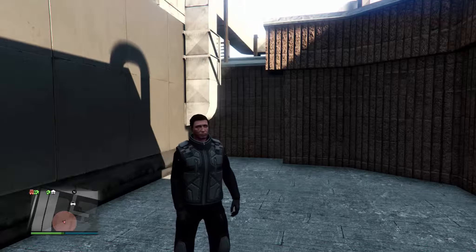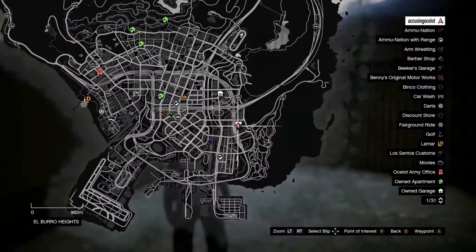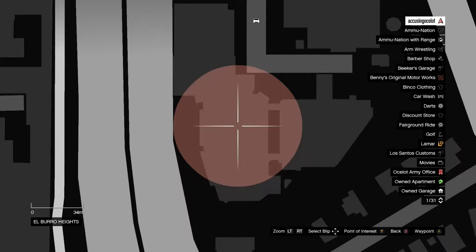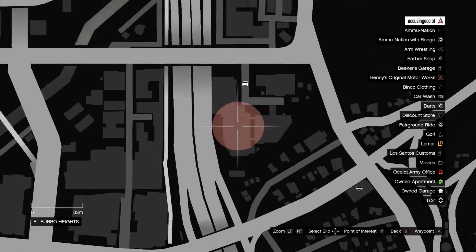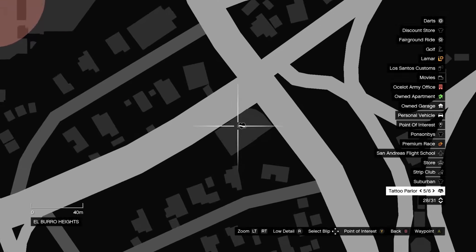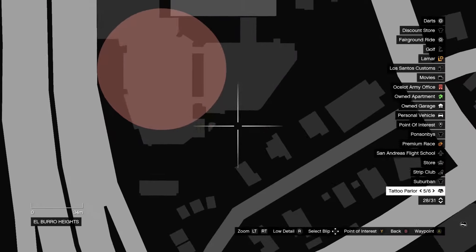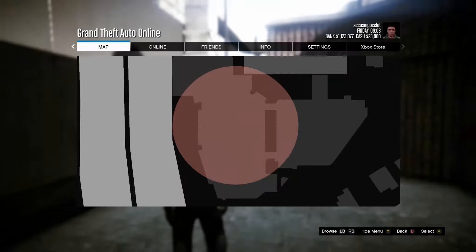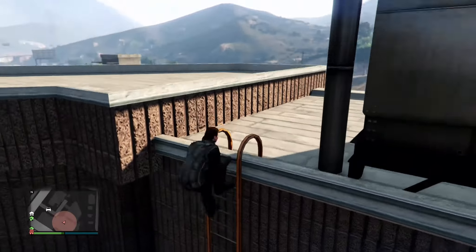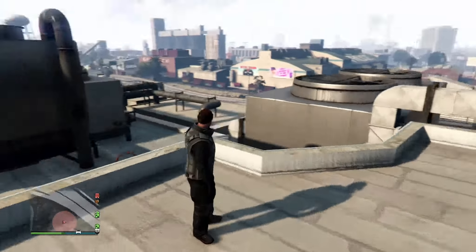For the fifth and final wall breach in this video, I am here in Elburo Heights. Here is the location on your screen — it's close to a tattoo parlor in the general area. Once you get up here — on top of this building — I'll quickly show you the way to get up here by foot, or rather by air.